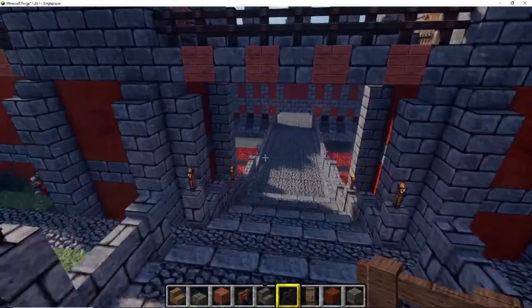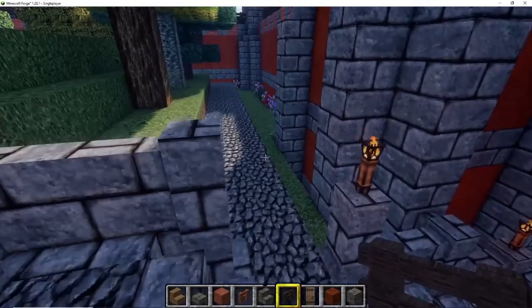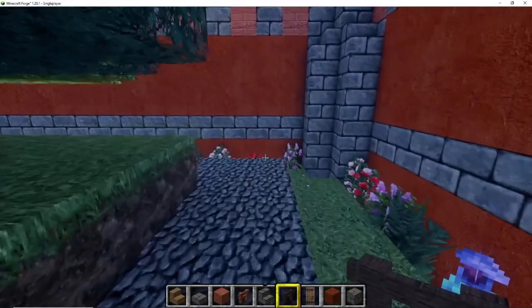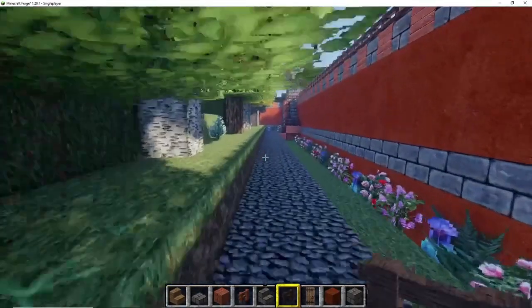There are enchantment rooms, wizard towers, and all kinds of goodies in the keep. That's going to be a whole video on its own. But that's all I still need to build — just the keep, and then we're finally done with the entire fortress build.